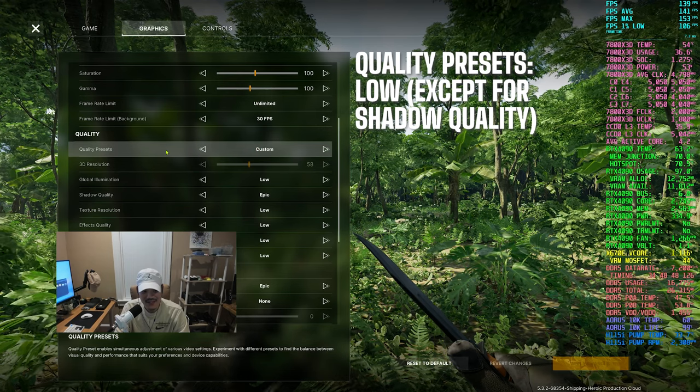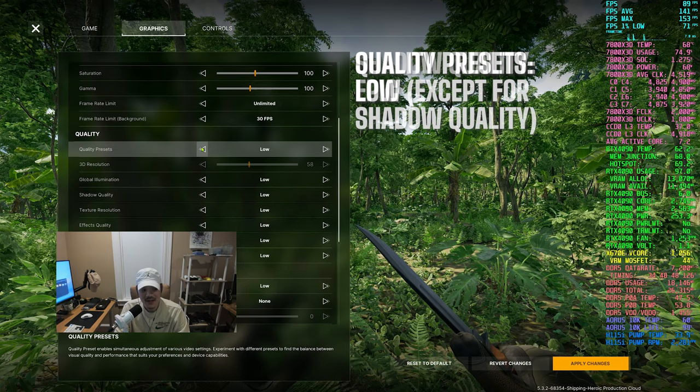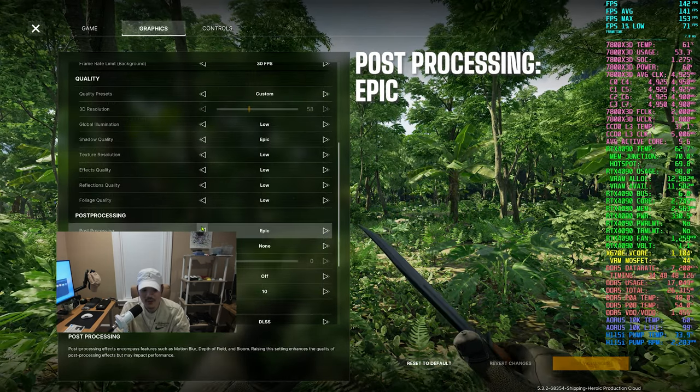For quality presets, what I do is run it at low, and I change the shadow quality to epic. For post-processing, I change this to epic as well.